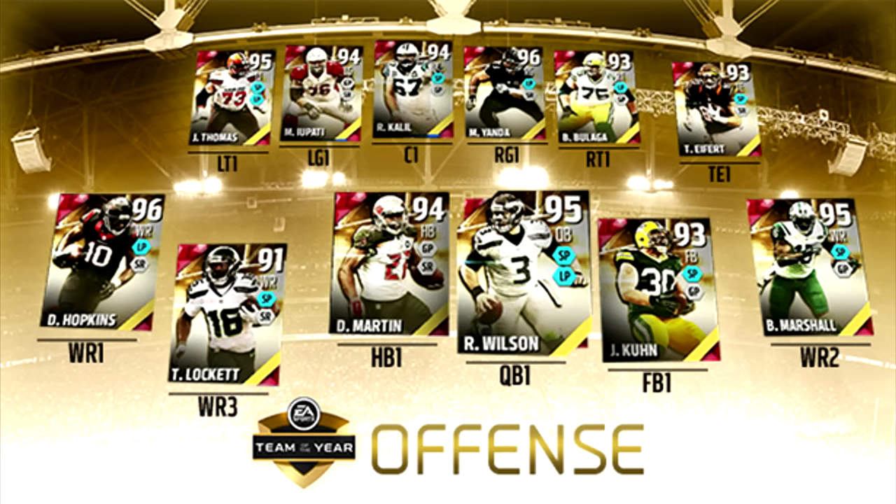There's your offensive side of the ball for Team of the Year — a lot of good cards there. Doug Martin — I know a lot of people may think that's a little bit questionable, maybe they wanted to see someone else there. But he should have good attributes. I don't think he's going to replace a guy like Marshall Falk or Bo Jackson, but it's definitely a good pickup if he's not too expensive.